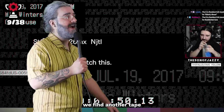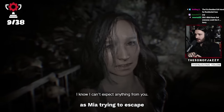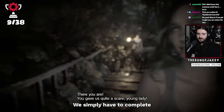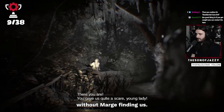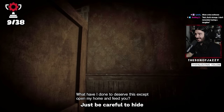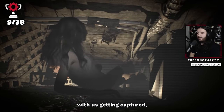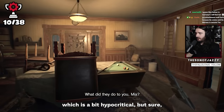In the next room we find another tape, and this one has an achievement tied to it. This tape sees us play as Mia trying to escape a chasing Marguerite — we simply have to complete the entire tape without Marge finding us, and it's actually easier than you think. Just hide when you see her lantern start to shine bright and you should be fine. Even though the tape ends with us getting captured, we still unlock 'Can't Catch Me' — which is a bit hypocritical, but sure, why not?